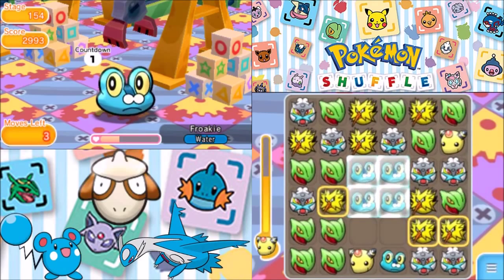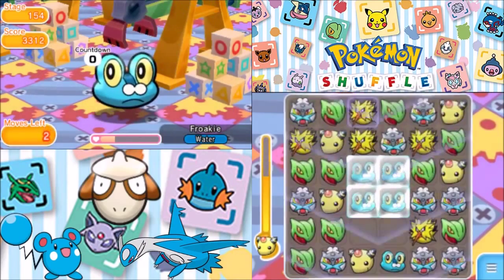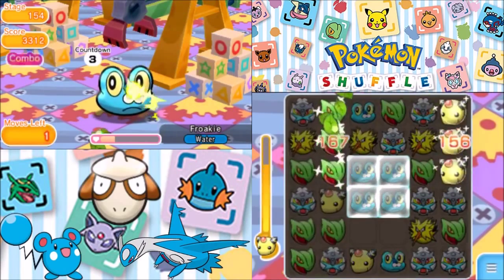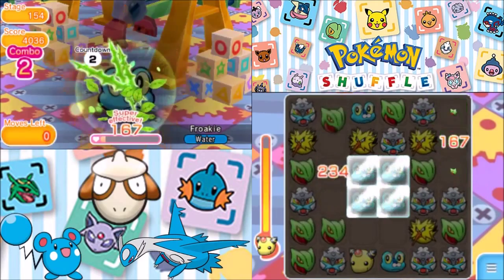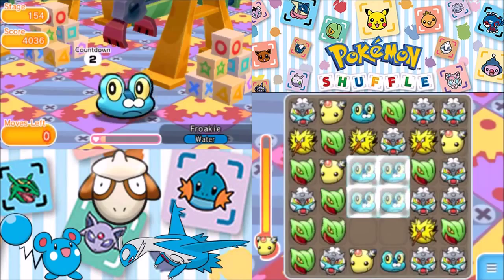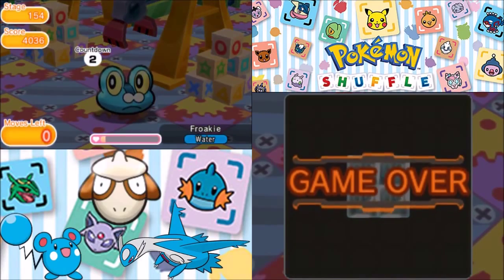That sucks. Let's go for Zapdos there. We're not even going to get the Mega Evolution off. Final move and we are out of moves. We are not going to be defeating Froakie.